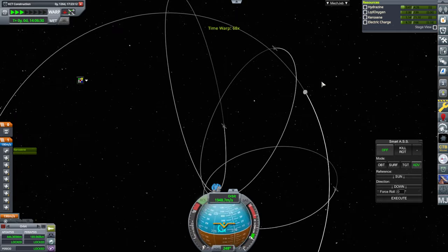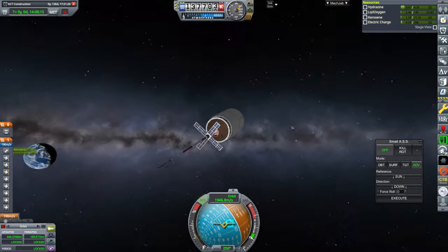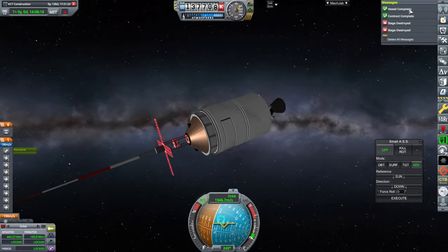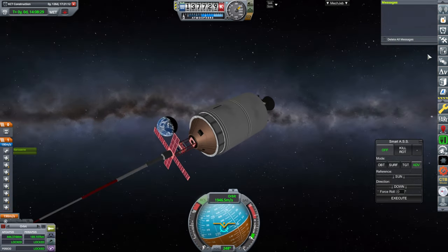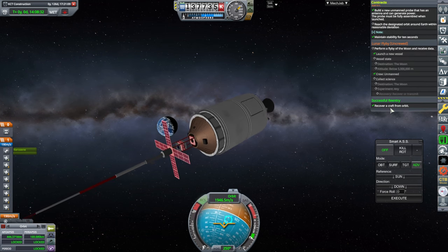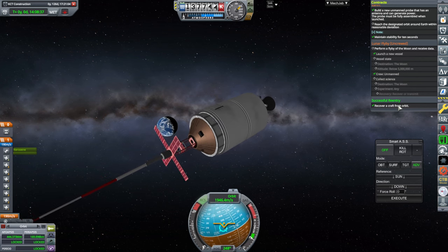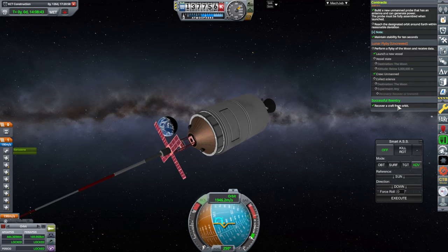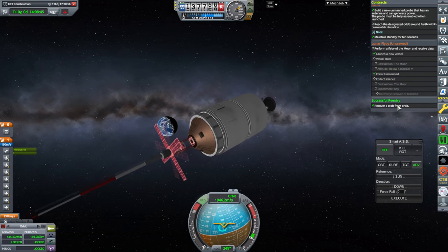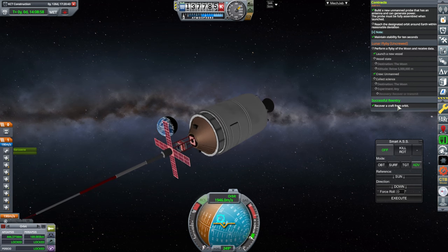I don't know why it doesn't recharge. Scrap got the solar panels — the solar panels got a short circuit. Well, it got me in the end. 'Recover a craft from orbit' got checked off. I don't know about that — I'll make a note to review the successful re-entry criteria. We can't have possibly done that, right? That's a peculiarity.